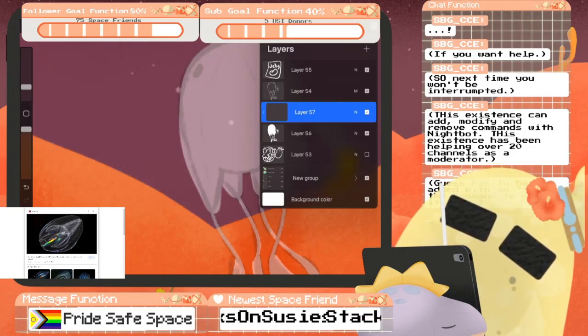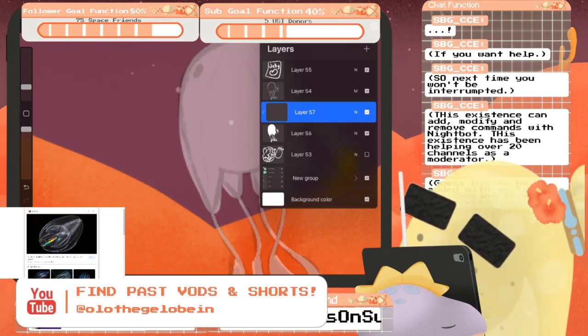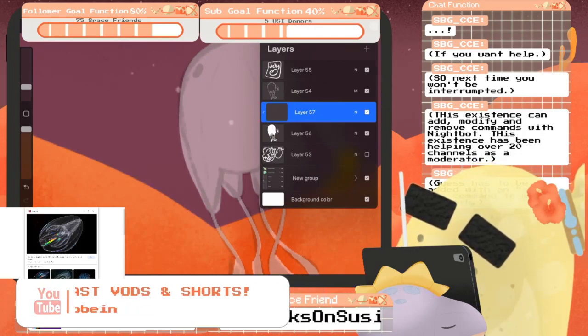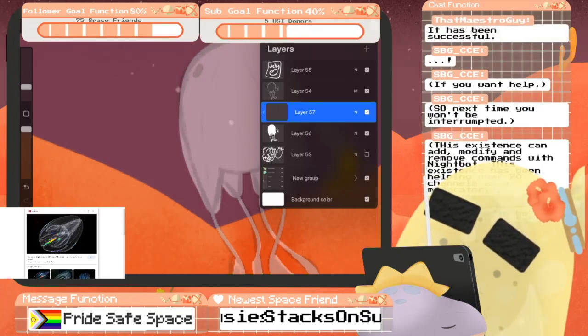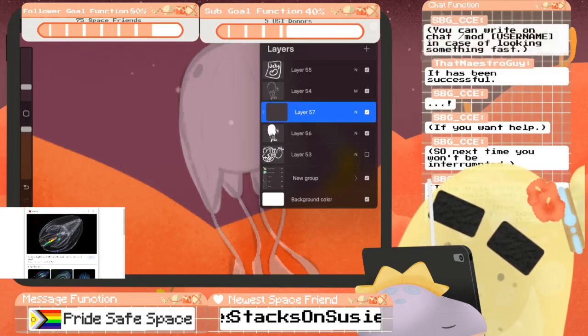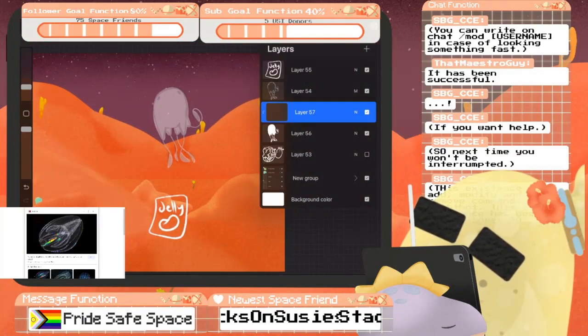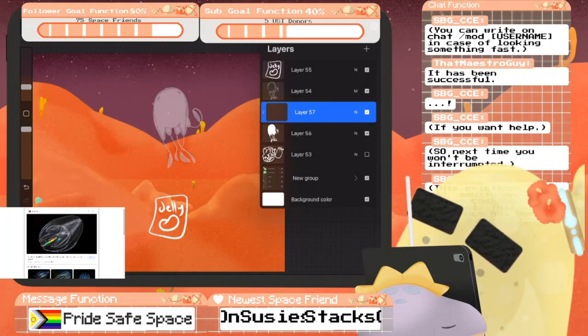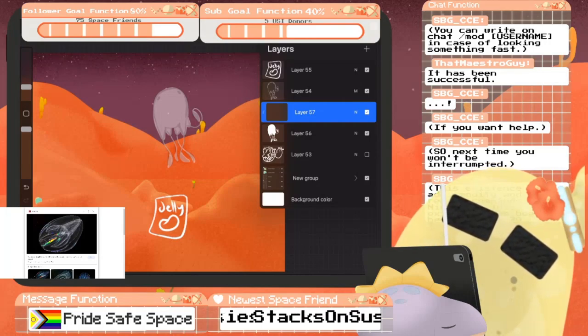There we go — and let me make sure you're a mod here in Nightbot. It has been successful. Hello, maestro. You can write '/mod username' in chat in case you're looking for something fast. Yeah, I did that, so you should be able to do that now. You've got the little mod icon now. Welcome in, maestro — we're doing atrium decorating today.